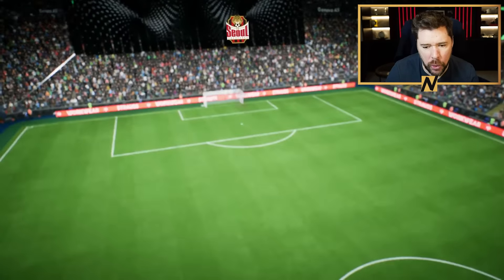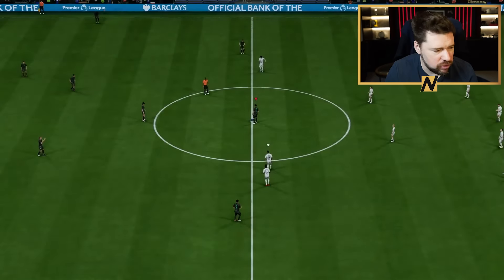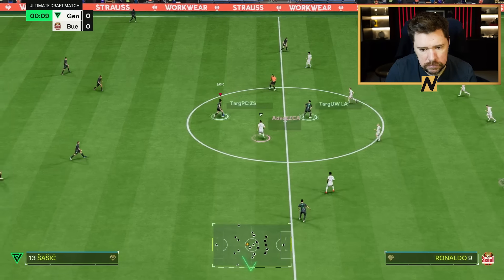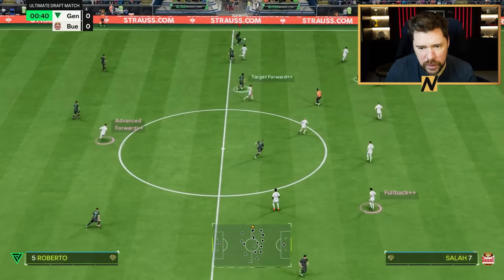Round one. Buenos Aires FC. Here we go. What are we up against? FC Sol. Powered in goal. Actual five at the back with Ronaldo. And Liz Arazu. Otherwise, a pretty stinky draft. Let's go. Come on. I've got a good draft, man. We don't even need to sweat.